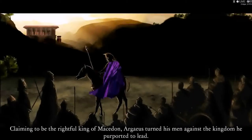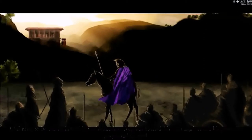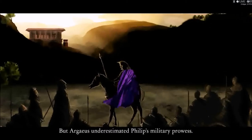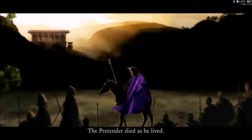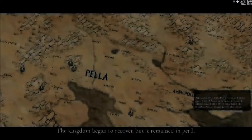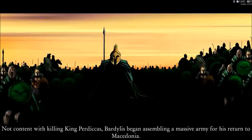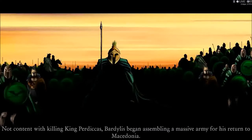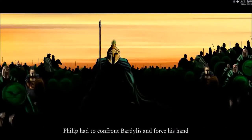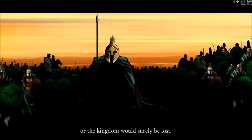Now we get a little video: To be the rightful king of Macedon, Argus turned his men against the kingdom he purported to lead, but Argus underestimated Philip's military prowess. The pretender died as he lived. The kingdom began to recover but remained in peril. Not content with killing King Perticus, Bartalus began assembling a massive army for his return to Macedonia — Philip would have to confront Bartalus and force his hand, or the kingdom would surely be lost.